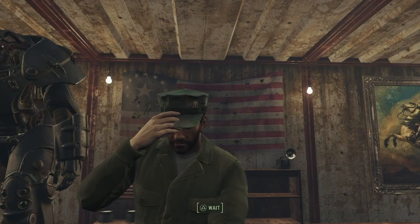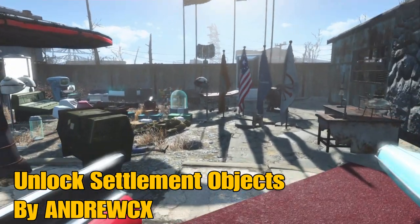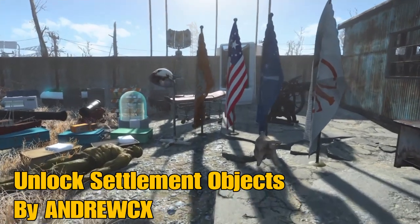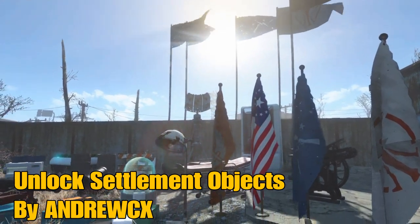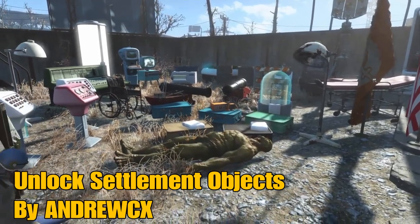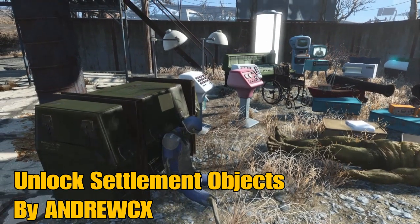We finally have mods, so let's roll on. The first mod we can have a look at right now is the Unlock Settlement Objects mod by AndrewCX. AndrewCX did a great job porting a lot of different items into the game with the resources we have in PS4 Fallout 4. As you can see here, we have a lot of different Institute, Wasteland, and pre-war elements, even skeletons, which is awesome.